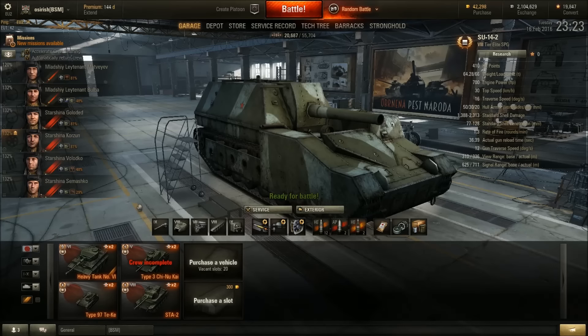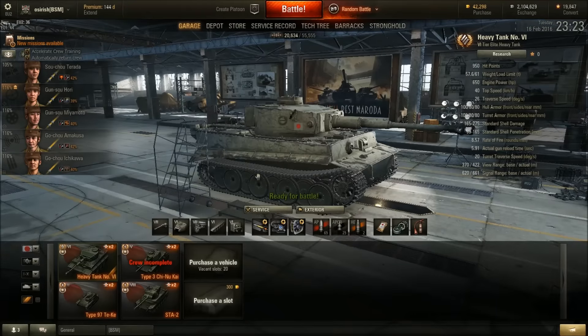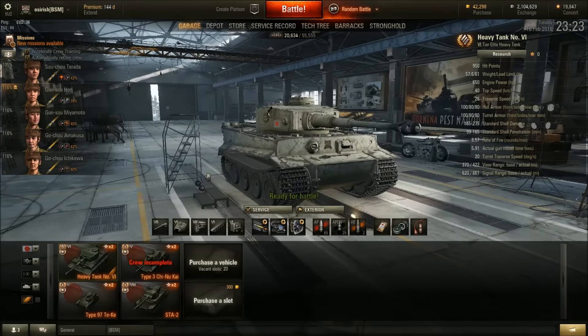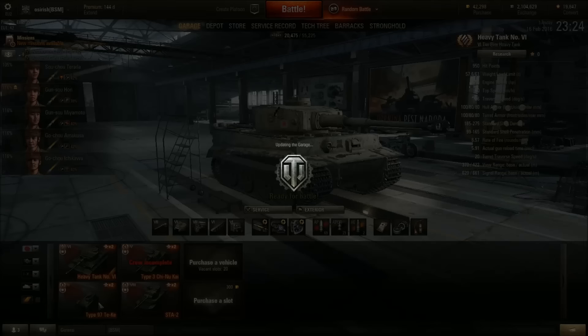I've got four Japanese premiums and two regular Japanese tanks. Heavy Tank No. 6 — the first Japanese tank introduced into the game. It's not very good but okay when top tier. Unfortunately it doesn't get special matchmaking, and it always felt like a tank that needed it. It's a tier 6, which I suppose makes up for seeing tier 8s versus, say, the Tiger at tier 7. It's a little bit lackluster but I have enough footage for a review, which will be coming to the channel in the coming weeks.